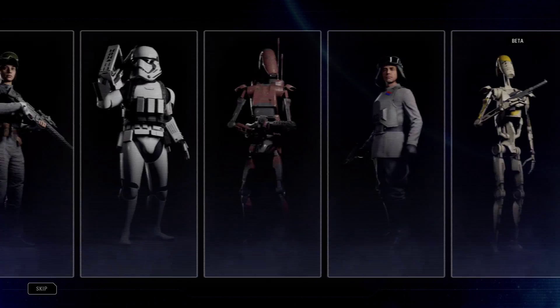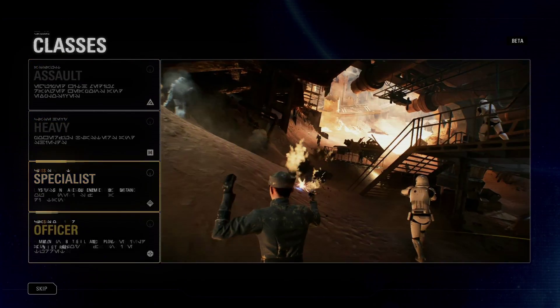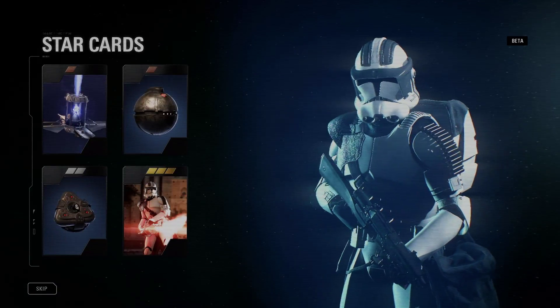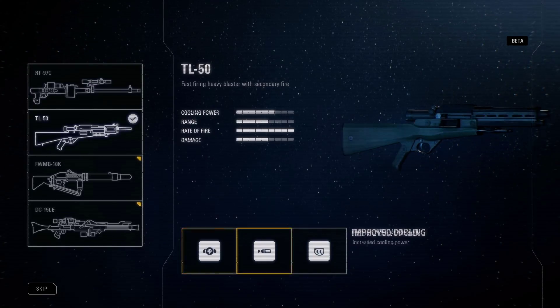Star Wars Battlefront II introduces class gameplay. Choose from the Assault, Heavy, Specialist, and Officer classes, each with unique abilities, weapons, and weapon attachments that give you an edge in battle.